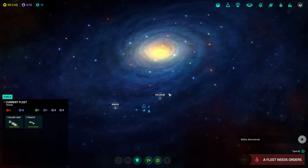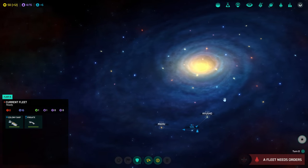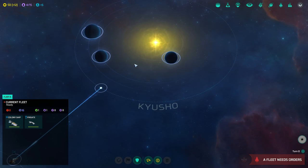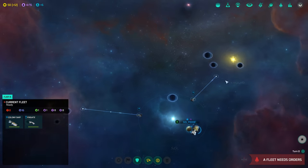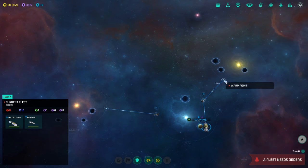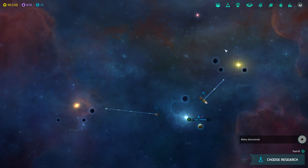So we are basically the Federation from Star Trek. That works for me. I must share my ideal future with all my neighbors — they will learn to heed me. I have this burden to help them. Mahu discovered. We don't know much about the place, though. We'll check it out. Let's take a look at where we are in the galaxy.